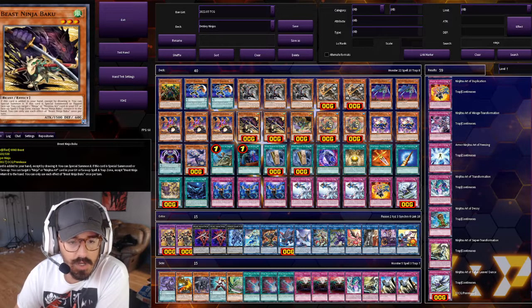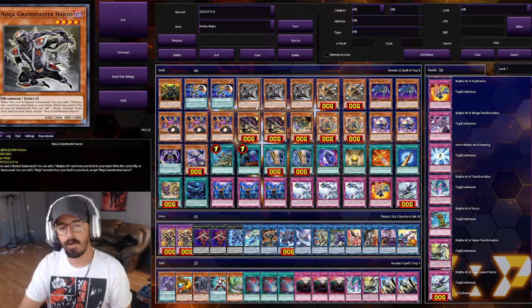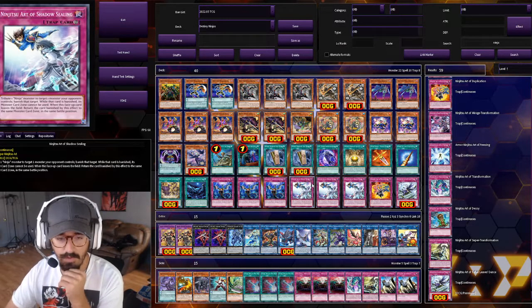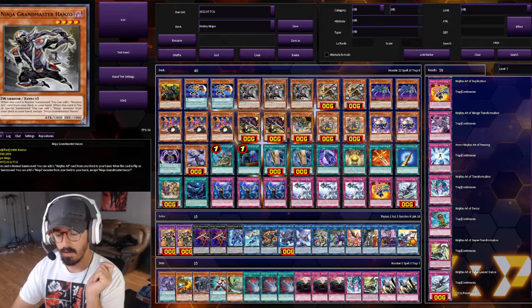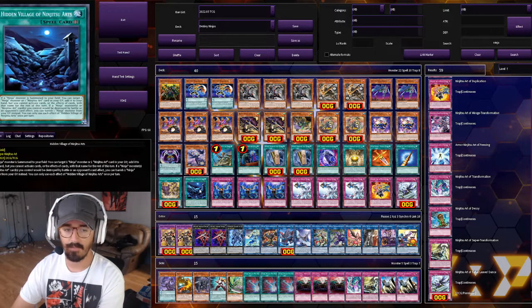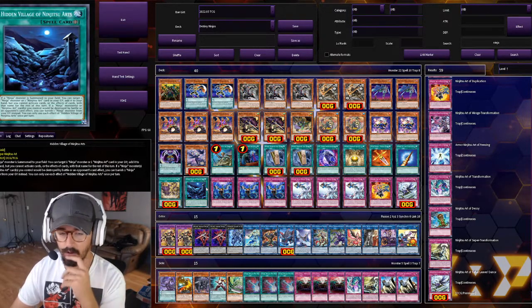Next up we have two Beast Ninja Baku. He's a great extender when you're searching with Hanzo over and over. He also has an effect similar to the Village — when he's special summoned, you can grab a Ninja or Ninjutsu Art card from your grave and add it to your hand. If you special summon Hanzo, grab Baku, special summon Baku, and you have Village in play, you're searching a card off Baku and another off the Village — recovering a lot of cards.